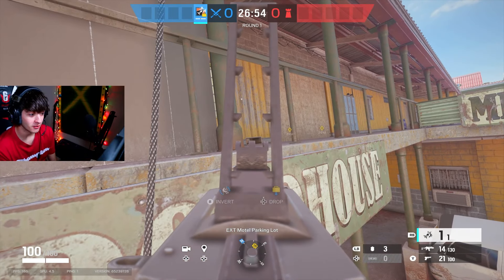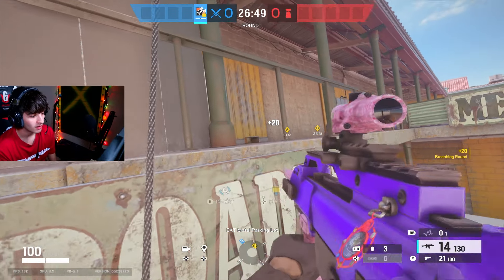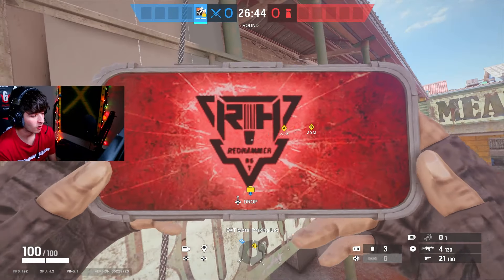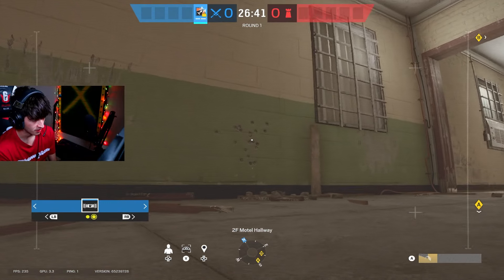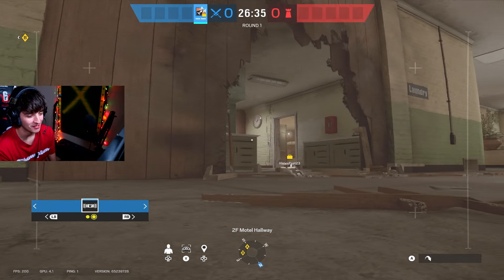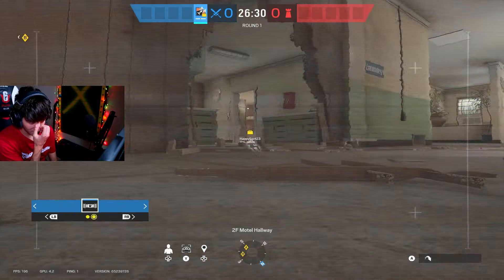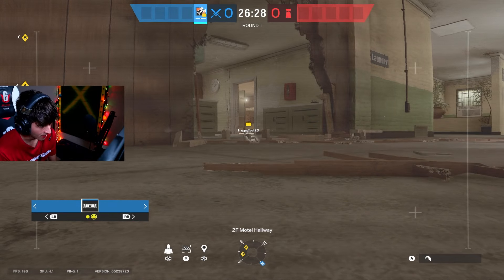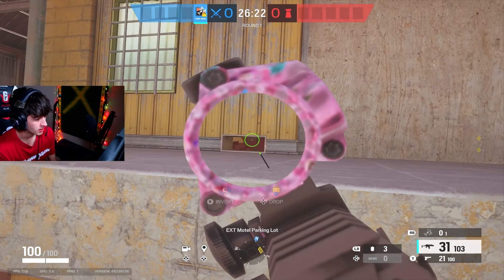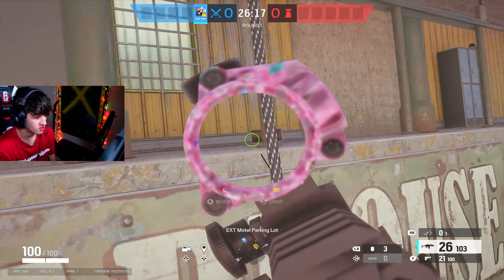Something even crazier: if I want to get crazy, I can take my Ash charge and shoot it at that wall, and that will blow open the wall. Then I can see all the way into that green hallway all the way over there. Could you actually imagine dying to somebody and watching the kill cam and it's just that little head right there? It'd be so mad. But this is actually a dirty angle — you can destroy any Frost mats on the window, see anyone playing in that corner. You can see so much with this. It's insane.